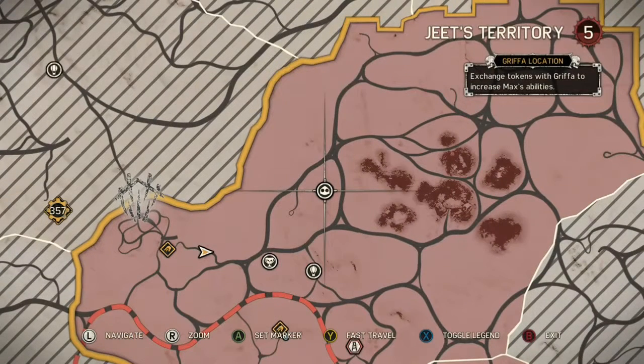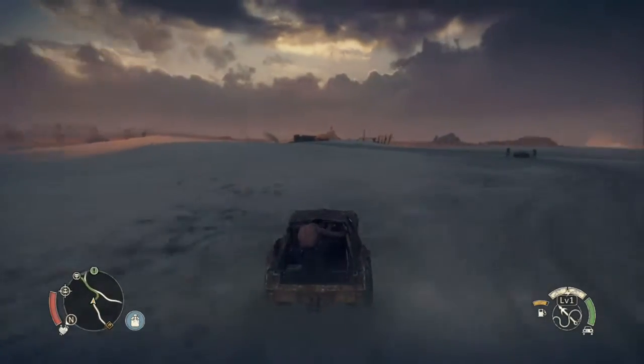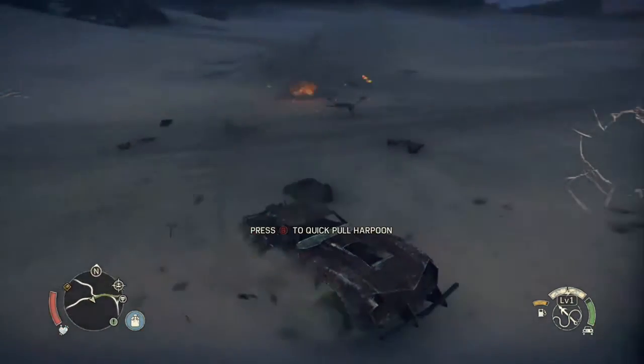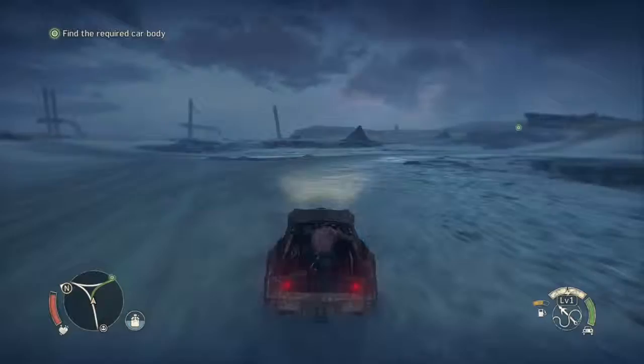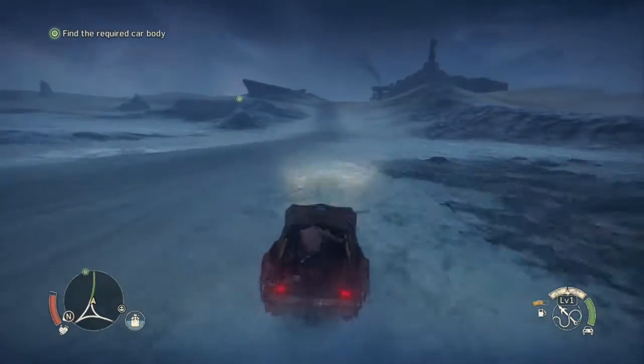The post-apocalyptic wasteland is fun to explore, and taking time away from the story is where the real fun begins. Your main objective out in the wasteland is to destroy what is left of the warlord's influence over territories and strongholds. You can do this by destroying terrifying totems erected by his men, taking down warlord's settlements, taking down convoys, supplies, and clearing land mines with the help of a canine helper, Dinky D.